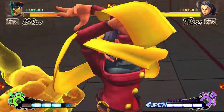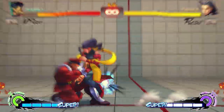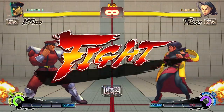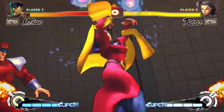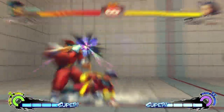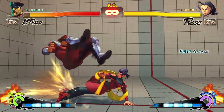Now what happens after — whether it's head stomp, devil's reverse, psycho crasher, scissors, or back dash — a lot of this actually depends on you seeing what they're doing and then reacting to that. So for example, if you see a back dash you can crouch strong into your soul spiral, if you see a head stomp you can just sit there and block then punish, and if you see things like psycho crusher you can EX soul spiral.